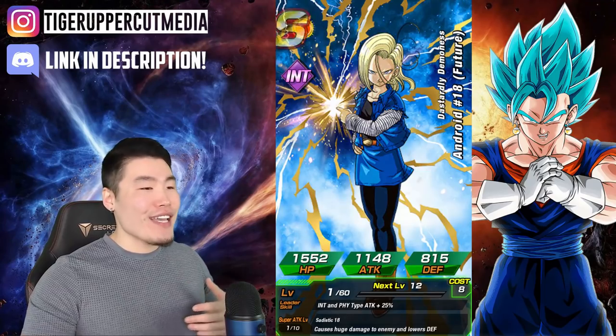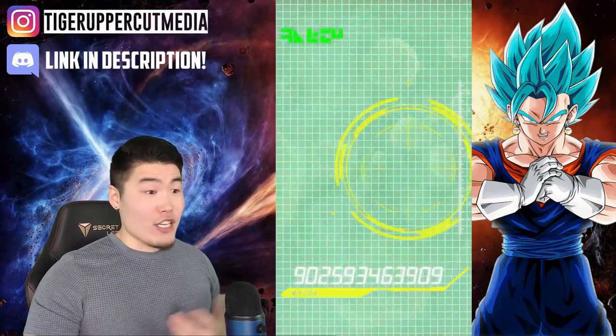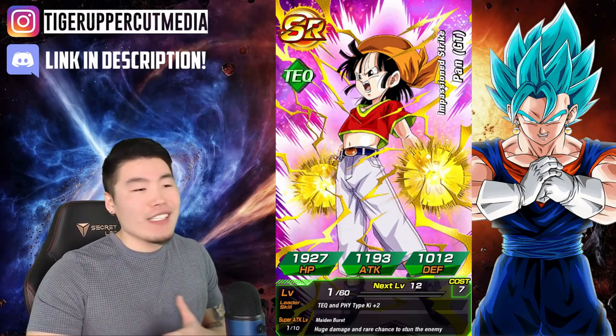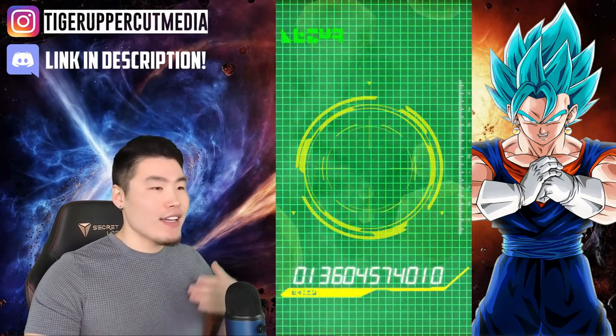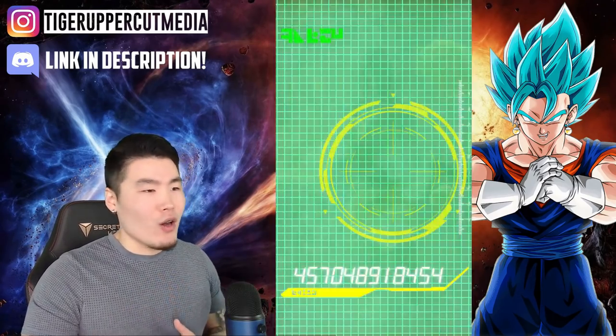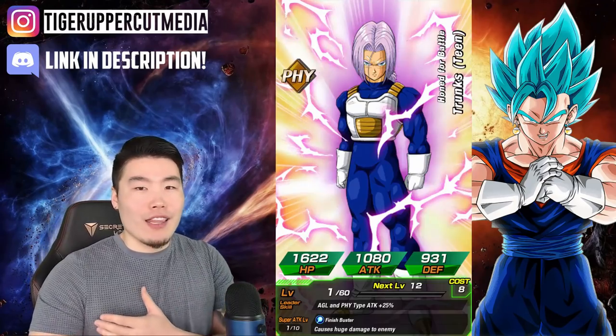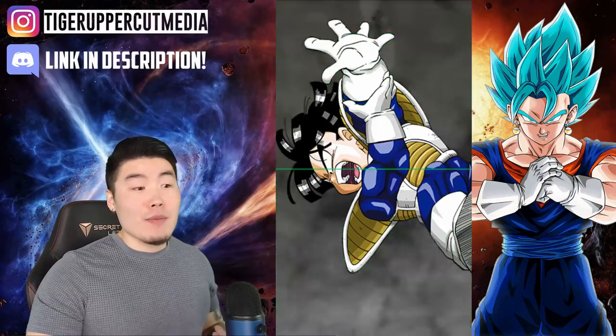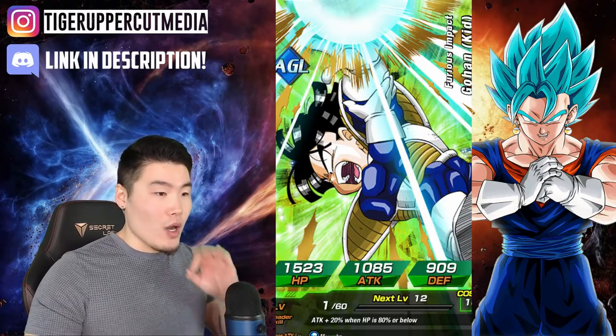I literally have enough dupes to rainbow a second copy of Omega Shenron right now. And as much as I love him, I don't love him that much. First multi, no animation of any kind, so I don't really know what to expect, but as you guys know, it doesn't really mean that much. Like you could get Goku flying alone Super Saiyan 1 and still pull like three LRs. Just because you don't have a guaranteed animation, it doesn't mean that you can't pull fire in that multi, so I'm still hopeful right now.